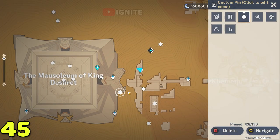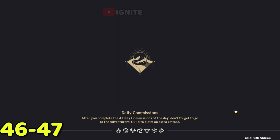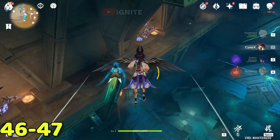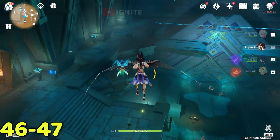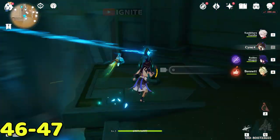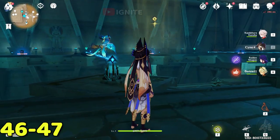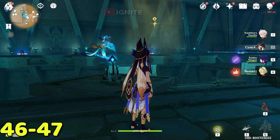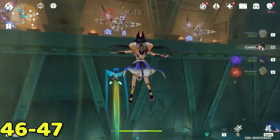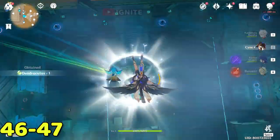Come to the next waypoint. From here you will find two dendroculus — one is in front of you but to claim it you have to go down. Move both cells towards the animal to get the wind current — move both the left and right cell towards the animal and it will give you the wind current. Ride the wind current to get the dendroculus, then come back to the waypoint.